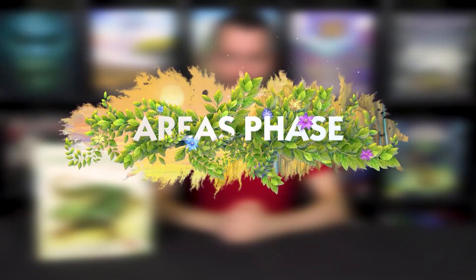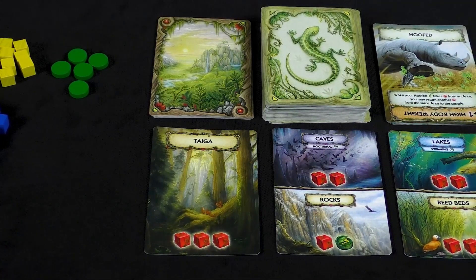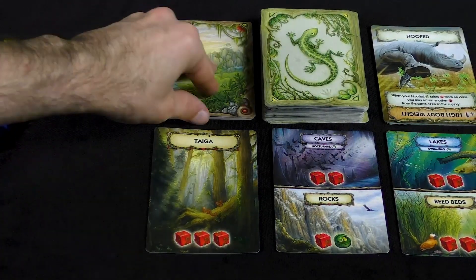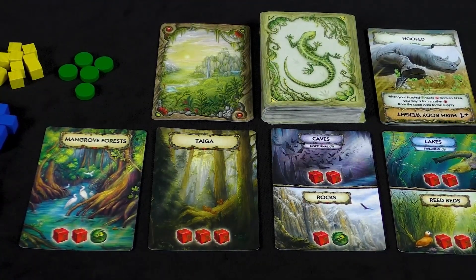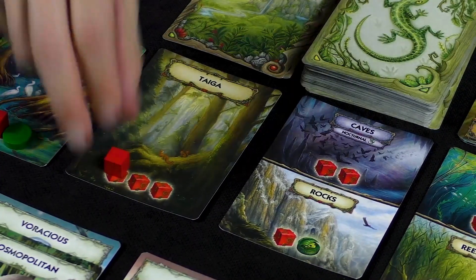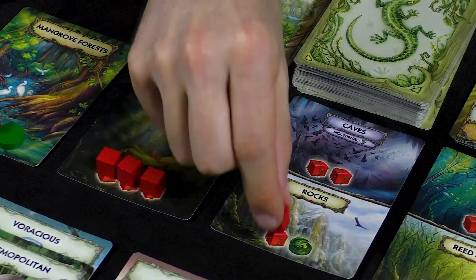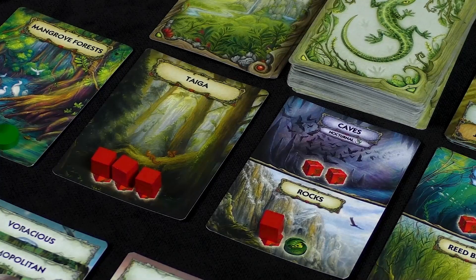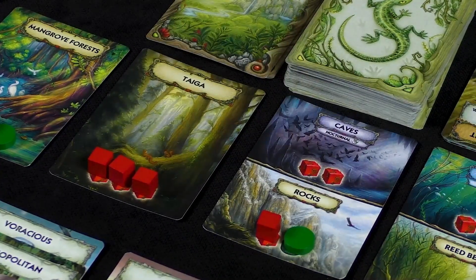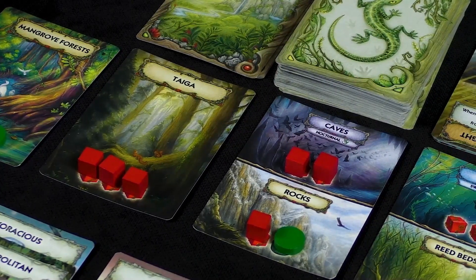Areas Phase. In this phase, players get to know exactly how much food and shelter will be available to animals during this epoch. To begin with, players add a new area by placing the top card from the area stack face-up on the left side of the area card row. Thus, there will be one more area card than the number of players. For each area, it is necessary to place food and shelter tokens on each area card. Note that there are double area cards, with one area available to all animals and another available to animals with specific traits. Having placed all the necessary tokens, the players move on to the next phase.